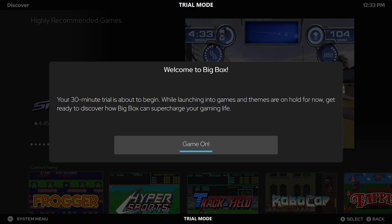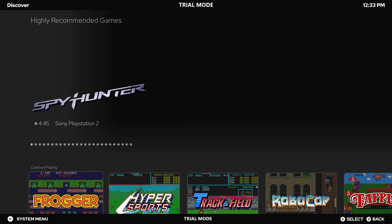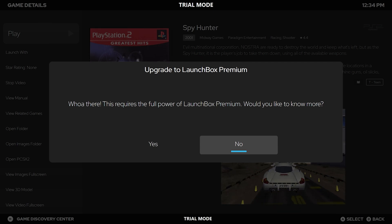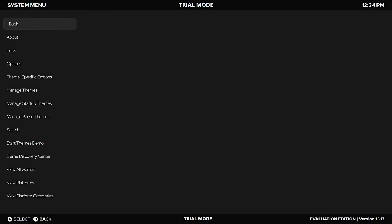By default, Big Box opens the Gaming Discovery Center, showcasing games tailored to your gaming habits. If we try to run Spy Hunter for the PS2 — a game Big Box has carefully selected for us — you'll see a disclaimer reminding you that launching games requires the full version. For now, we'll choose No and check out what else Big Box offers.